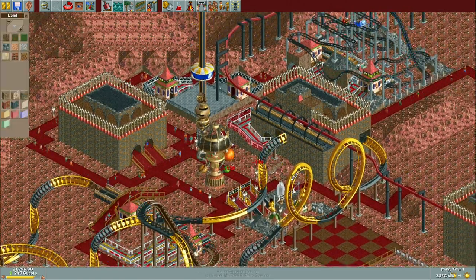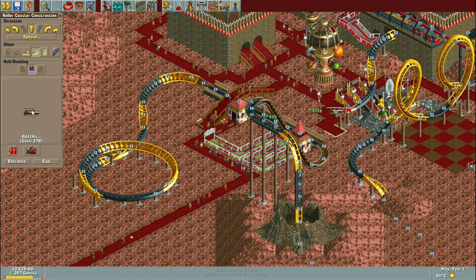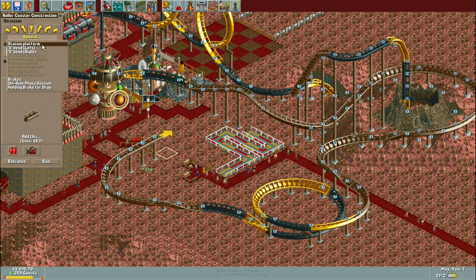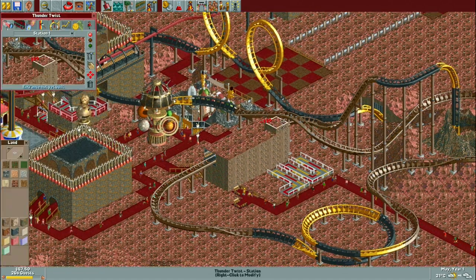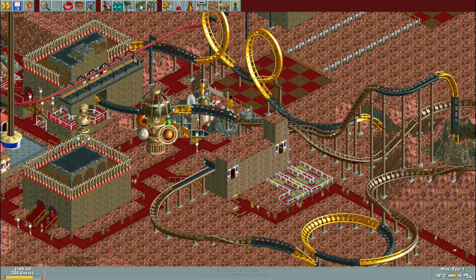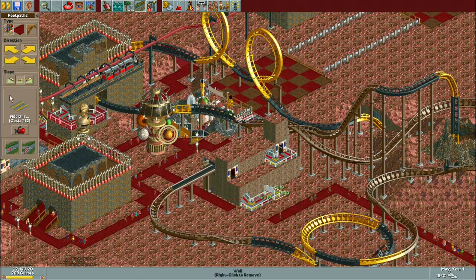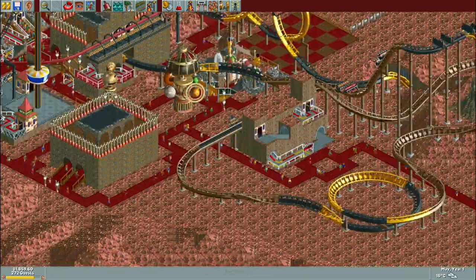The first new ride was the observation tower, which was wedged in nicely between those two buildings. I settled on a central city theme — like a futuristic city — based around the buildings already part of the scenario. I think they're kind of hideous looking personally, but it was better to work with them rather than trying to get rid of them, since they're made out of the landscape and would be very expensive to flatten.